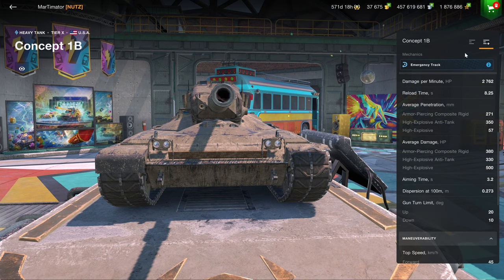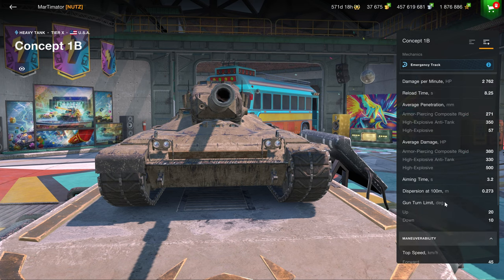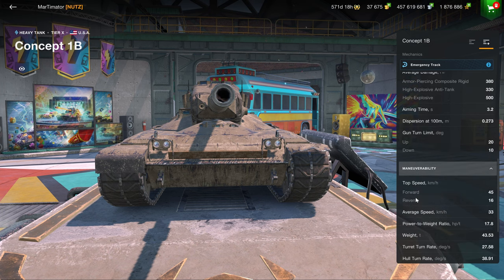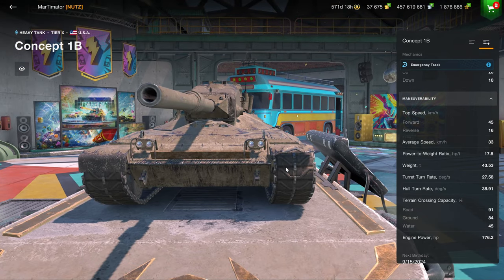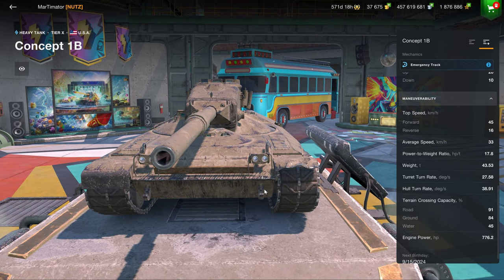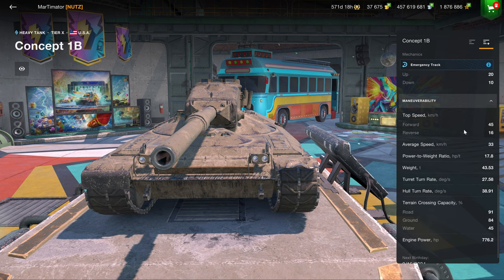Despite this being a 120mm gun, it has 380 alpha damage instead of 400, which is not ideal. However, the aim time of 3.2 seconds and dispersion of 0.27 are very good. Ten degrees of gun depression together with the turret allows you to peak basically anything you want. The 17 power-to-weight ratio is good enough to get you wherever you need to be, though it does turn like a boat — and there are some downsides.